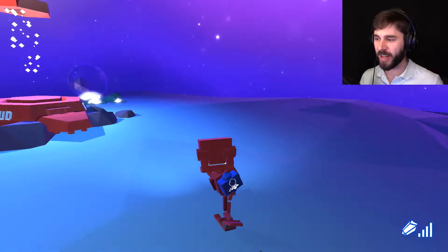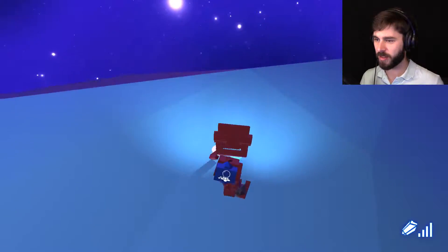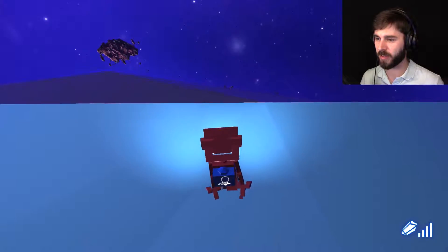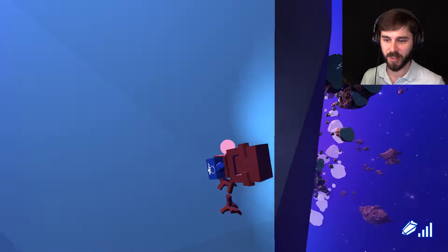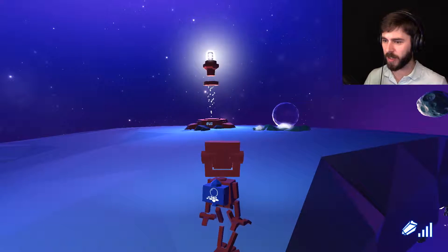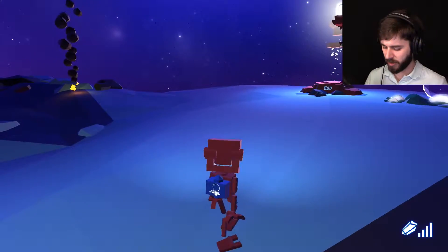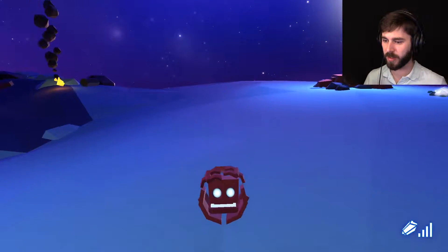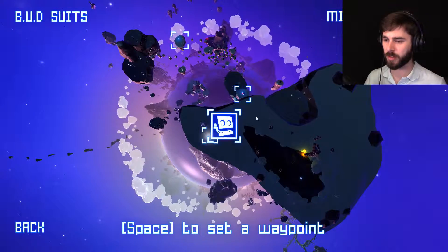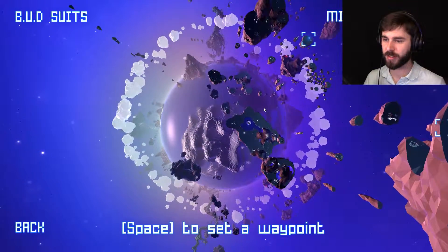We are really high up right now - I think we're 2,000 meters up. We can hardly see the planet. Look at this - that is the planet down there. I'm going to try to find a couple places for us to go. That is how high we are up right now. That's crazy.